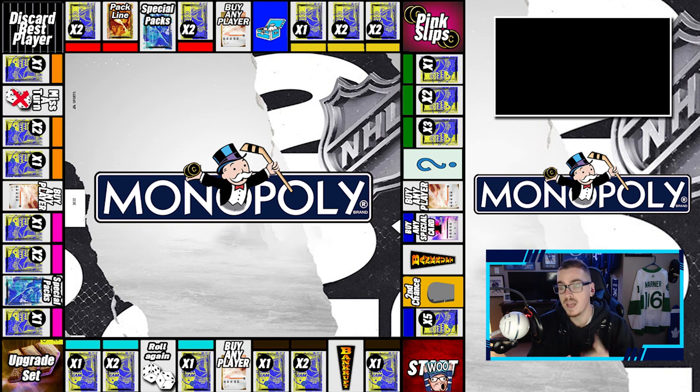We got community chests — we still have the envelope from two years ago with your suggestions. We have pink slips: you head into a Div Rivals game, if you win you get to look at your opponent's team and buy your favorite player off the auction market. On the right side we have chance, buy any player, buy any special card, bankrupt, and second chance — if you land on discard best player, second chance lets you bring that player back temporarily until you land on it.